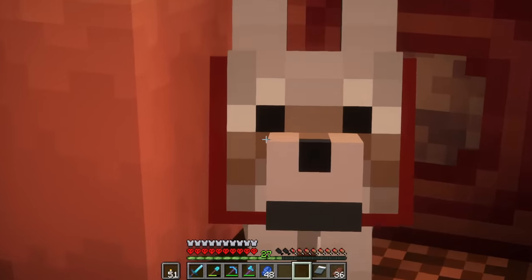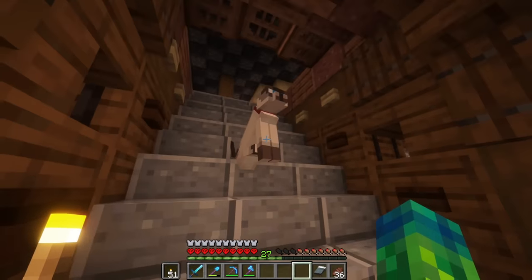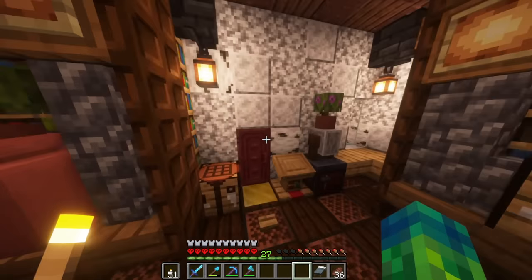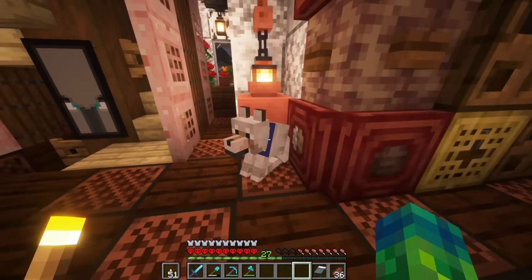If you guys want to name this puppy right here, let me know. Let's give this guy a blue collar real quick, just to make him a little different. As soon as we get a name tag, Rox is the first guy that's going to get named. We also have Paul and Pablo, the polar bears outside - these guys are going to get named as well. If you guys have any name suggestions for the puppy, definitely leave them in the comment section down below.